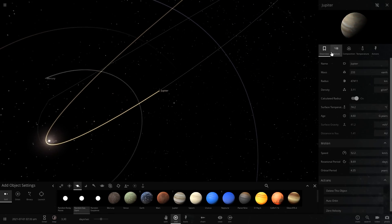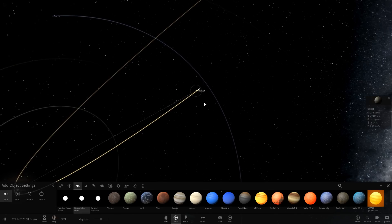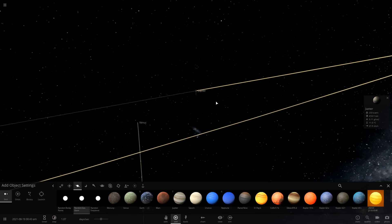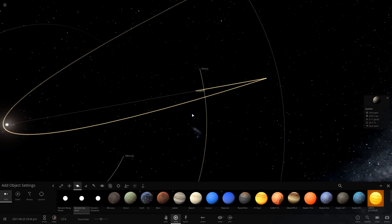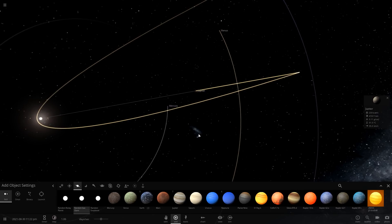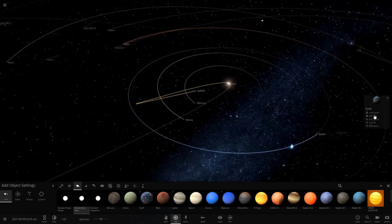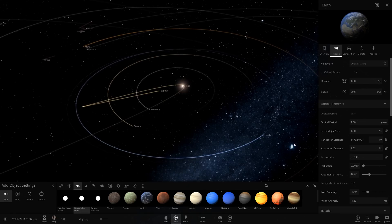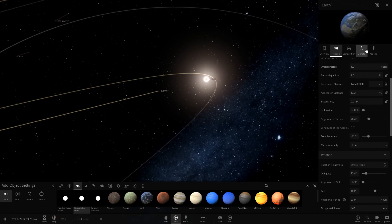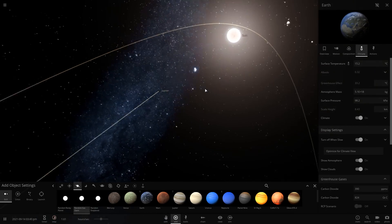Now we're going to simulate if Jupiter had lost even more speed — let's say it had been completely stopped, the velocity match being perfect. We're passing by Venus on the way in. This is it. It's going to get very close to Mercury this time — nope, never mind, Mercury is moving a bit faster. And now Jupiter is going to collide with the sun. We're going to check on Earth — Earth's surface temperature is currently 15.2 degrees Celsius. Let's see if this collision has any effect on the temperature of Earth.